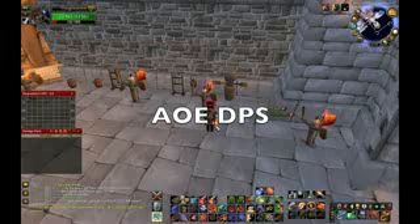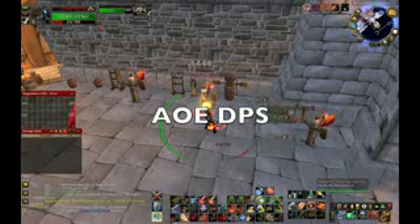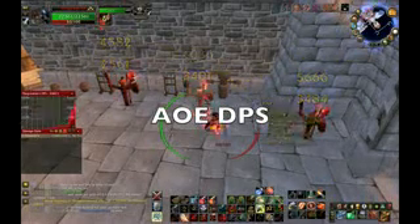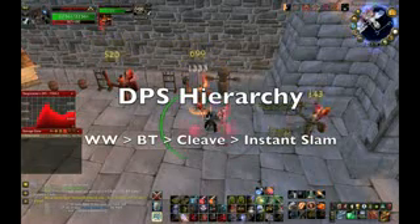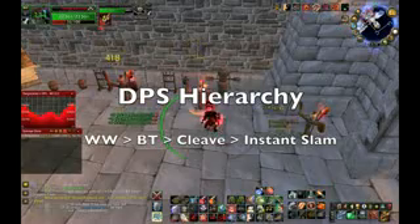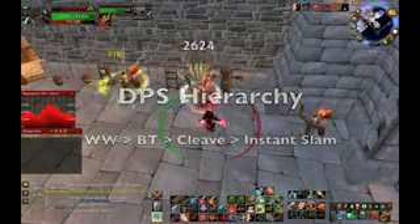Although there are not a lot of boss encounters that require AoE DPS, knowing how to maximize it is still a useful skill. In an AoE situation, this is how I prioritize my abilities. Depending on how many mobs are present, the use of Thunderclap can actually be viable DPS.